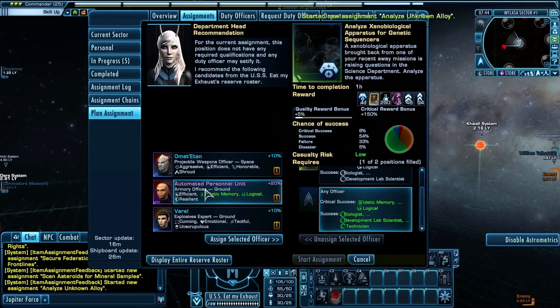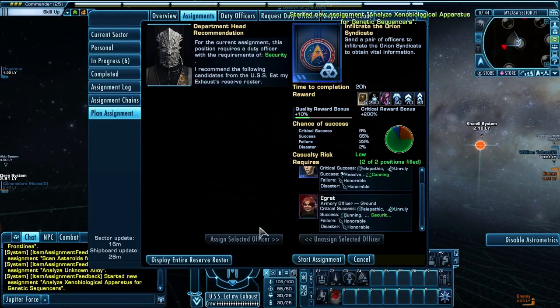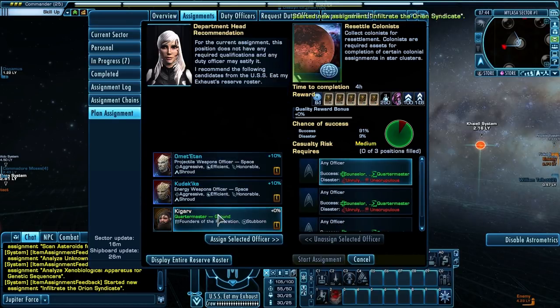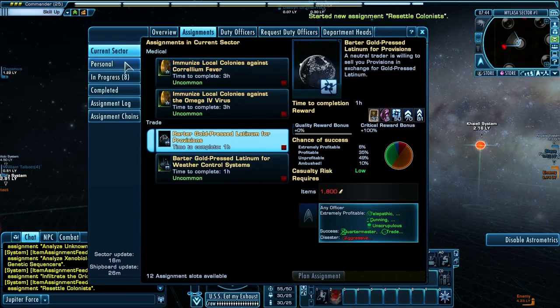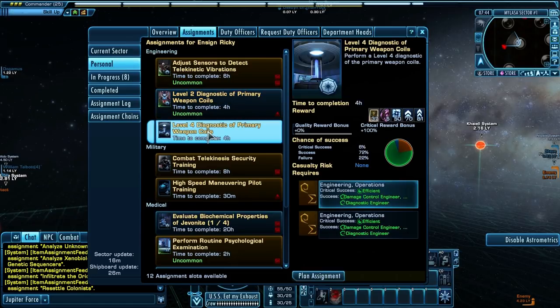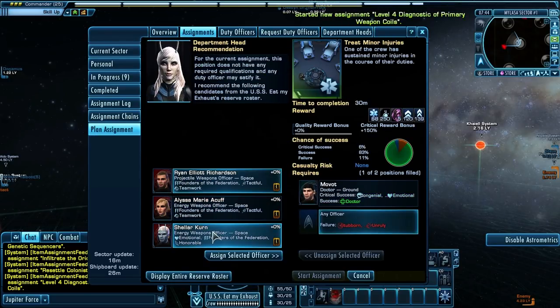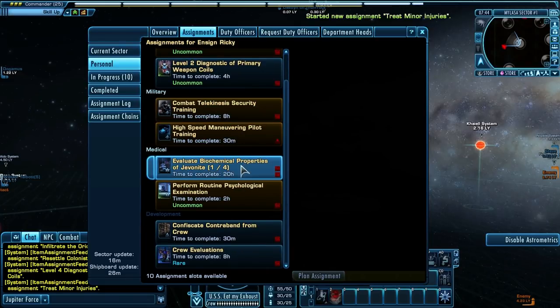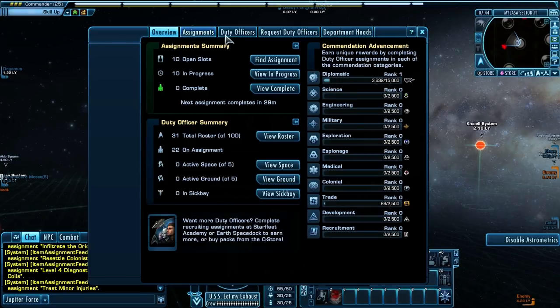The problem with a lot of these, however, is they're going to take time to complete — hours or days to complete. But that will give us some skill points and help us out. So I need to keep an eye on that, and so will you guys. Every sector block we go to, we need to make sure to look for DOF missions. I'm just randomly adding DOF missions at the moment. I don't even care if I'm picking the right critical success stuff right now, but at least I've got ten going. It'll take time for them to complete, but that will give me some skill points with some of those passing.